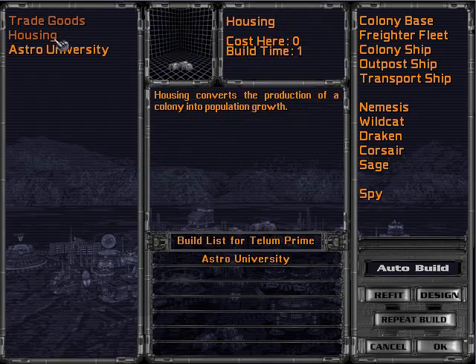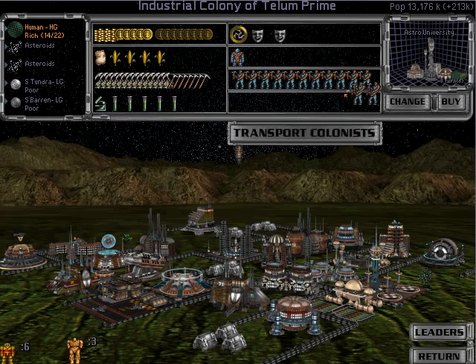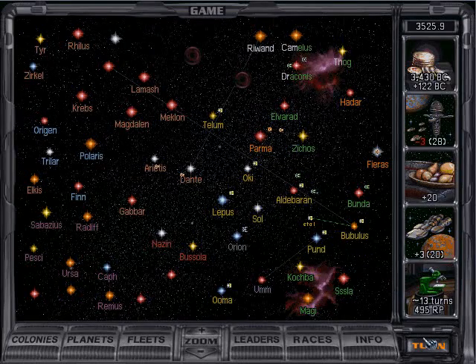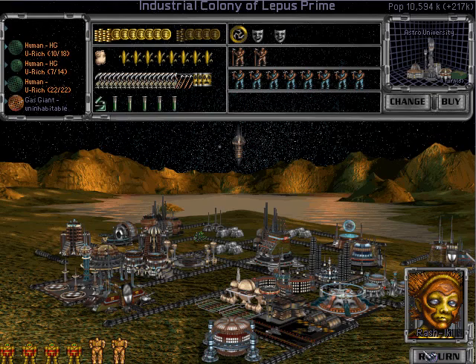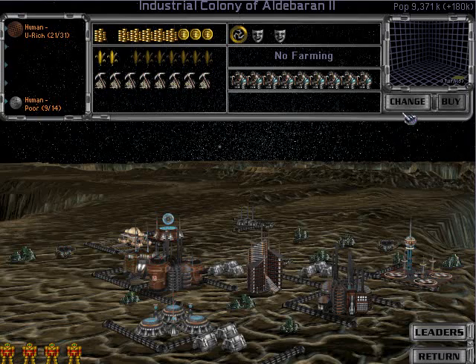We just finished a battle station, but I need to get the population of this place back up — they're not significantly contributing to research on a scale like that. This place is ultra-rich. Do I look forward to churning out ships from all three of these places. Once I have the Imperium, that will be very doable.